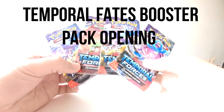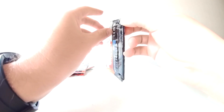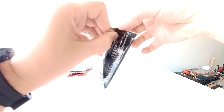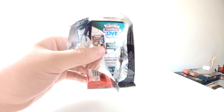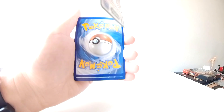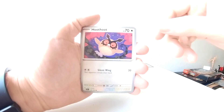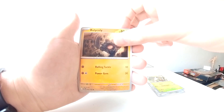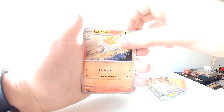We got four booster packs — Temporal Forces. Hutut, Bedlam. Oh, we got something shining at the back — Ancient Boost Energy Capsule, Rapidash. That's a cool art.